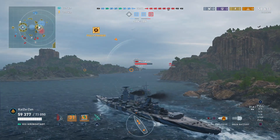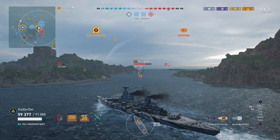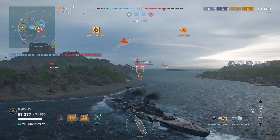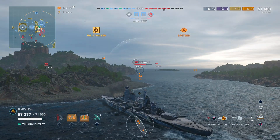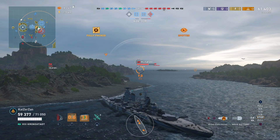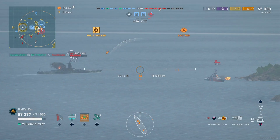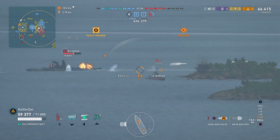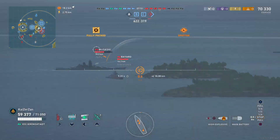We see a Musashi — got to be careful, he can absolutely wreck us. Important to note: the Kronstadt does not feature 32 millimeter bow plating, so you can be overmatched by regular 406 millimeter guns. I believe the bow armor on the Kronstadt is 27 millimeter — correct me if I'm wrong. You can definitely get overmatched by 406s and above. You don't want to be 100% broadside; you want to use your thick armor plating on the side of the ship for angling — presenting a decent angle but not too much so you concede citadels. When the Musashi shoots you, he's going to overmatch you regardless of how you're angled. I should have switched to AP a long time ago — just pointing out my own mistakes.